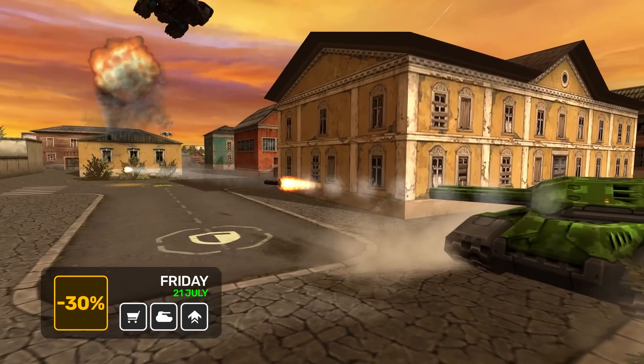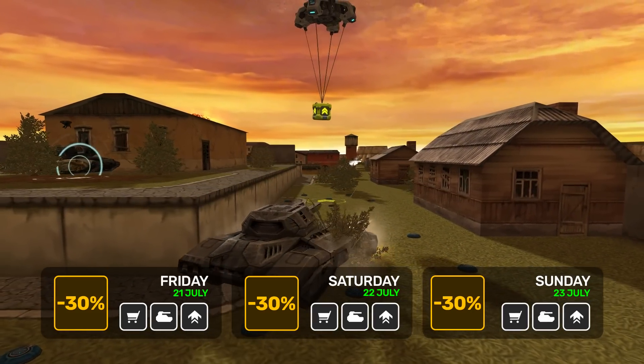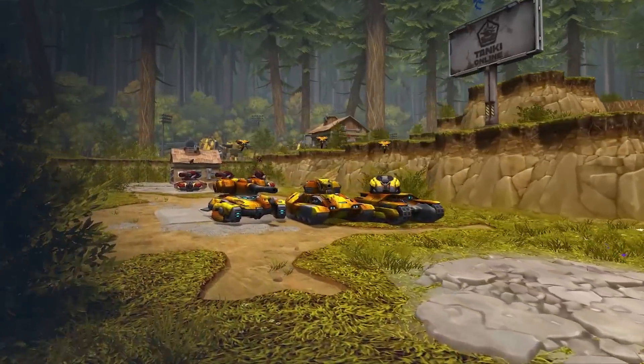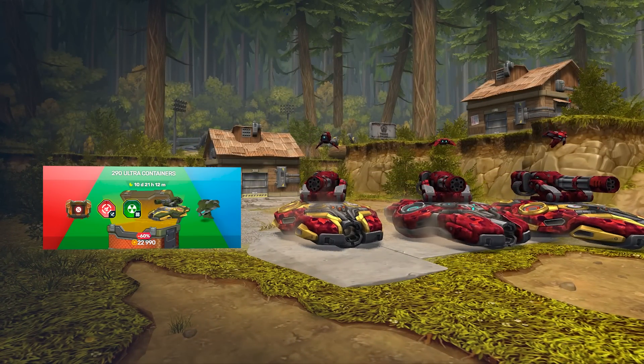Make sure not to miss the 3-day-long 30% sale only this weekend on three categories: shop items, garage equipment, and upgrades. And if that's not enough, take a look at the showcase offers — daily tank ones, premium, or several hundred Ultra Containers. The options are diverse, and it's up to you to pick.